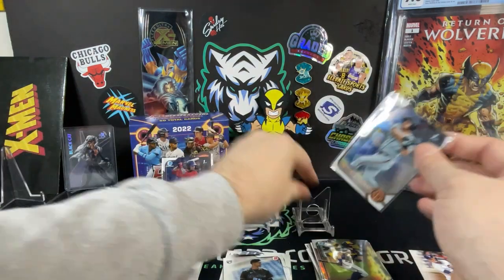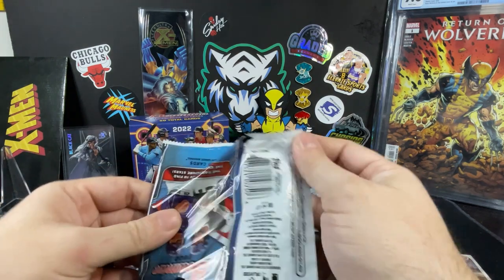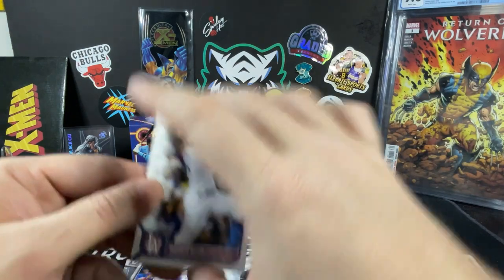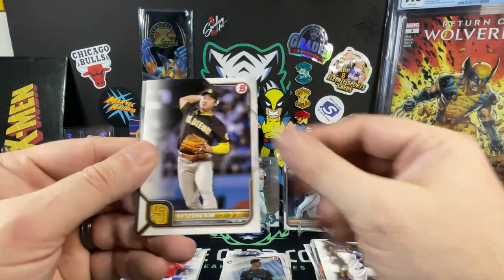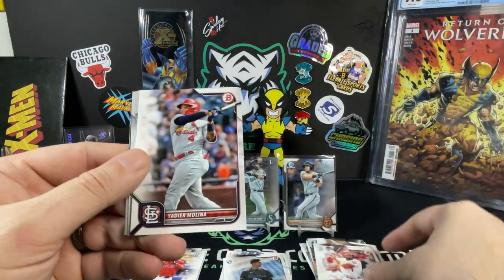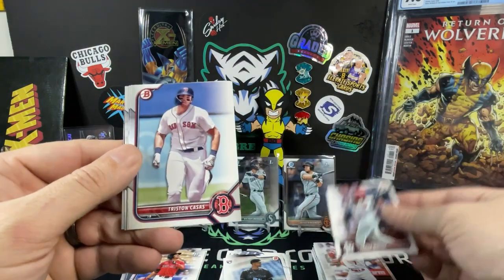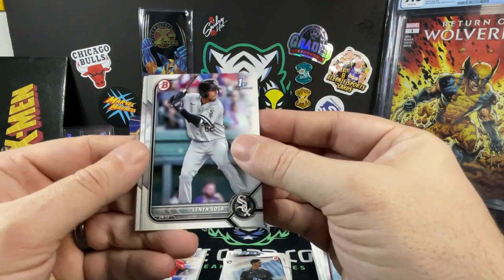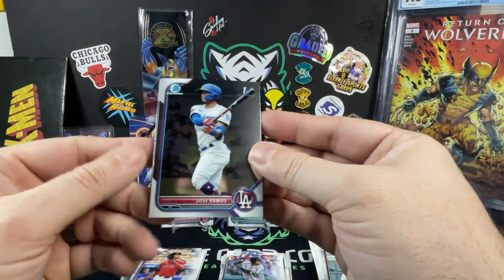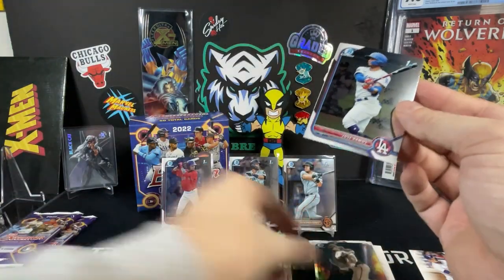One more base pack to go and then we're going to get into our mojos. So as you can see, we haven't hit any parallels yet — it's not likely you're going to hit the parallels. Pretty much you're going after the mojos in this and hopefully hitting a nice Bowman first of a top prospect. Joe Adele — surprised they even still have him in his Angels stuff. Yadier Molina, Tristan Casas, Lenyon Sosa, Jose Ramos, and Helio Ramos. Any relation? Not sure.